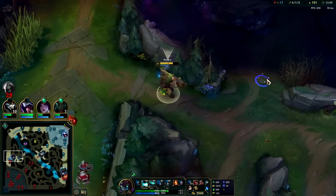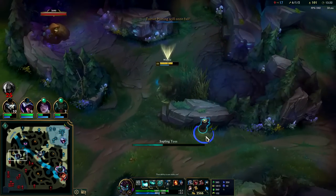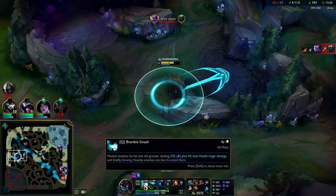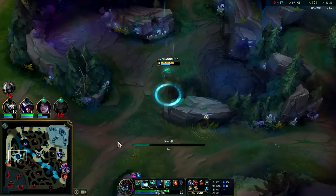Now that we have our turret, we don't necessarily want to sit on the split. We're semi-immobile — we only have escapes through our Q CC and Q slow. We do see Eve is bot side, sitting on full Jak'Sho.